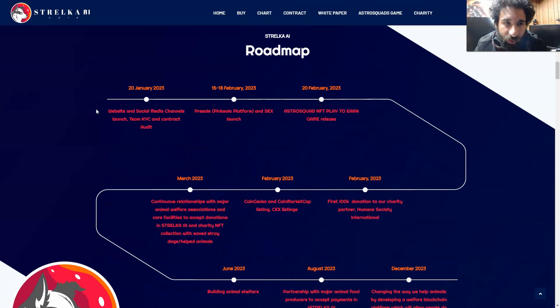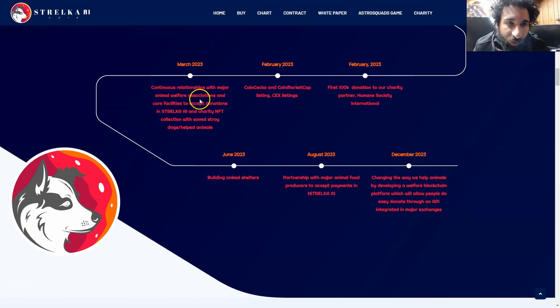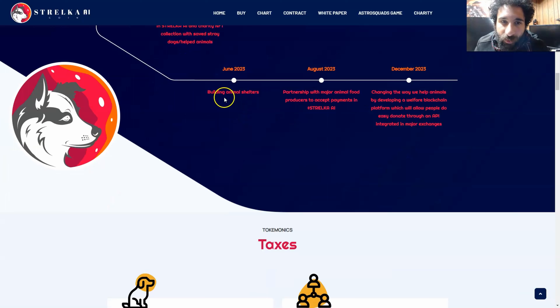Currently, at the time of recording, it is February 2023. The Astro Squad's NFT play has been released. We also have some exciting things from March — continuous relationships with major animal welfare facilities. This is an amazing project because it is all about helping animals in need and donating to those facilities. Strelaka AI's charity NFT will help save stray dogs and animals. There's also a CoinGecko and CoinMarketCap listing, listings on some major exchanges, a first $100,000 donation to the charity partner and the Humane Society, as well as building animal shelters.